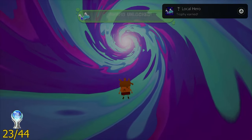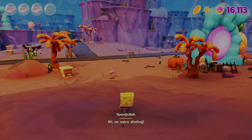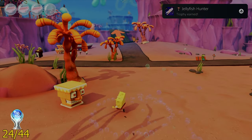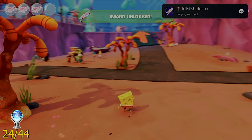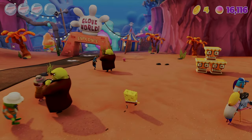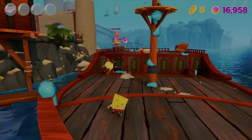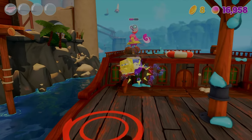The next trophy I collected was called Local Hero, and you get it by making sure Bikini Bottom does not get destroyed by the villain. After that was Jellyfish Hunter — one of the simplest trophies in the game. All you have to do is go around and scoop up 50 jellyfish.